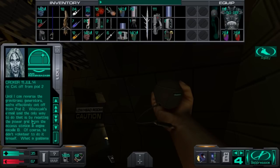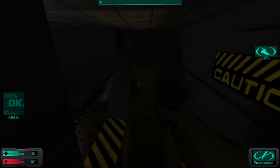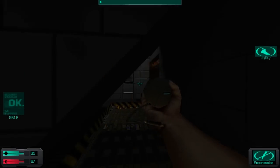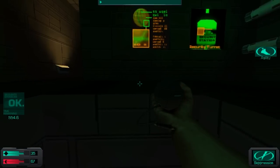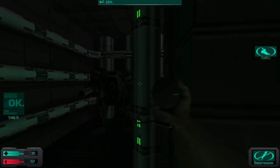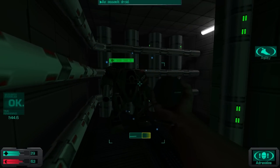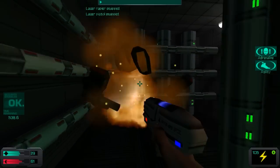Until I can reverse the Gravitronic generators we're effectively cut off from pod 2. Woszcyk's email said the only way to do that is by resetting the power grip from the access station in engine cell B — of course, he didn't volunteer to do it himself. What a goddamn mess. Guess what we just did? Looks like we are way ahead of schedule for a change. So yeah, in overall this is one of the reasons why I don't really like the Rickenbacker — it's just very linear, and instead of the overt exploration that you had in other decks, it feels as if you're just playing some sort of shooter with really weird mechanics.